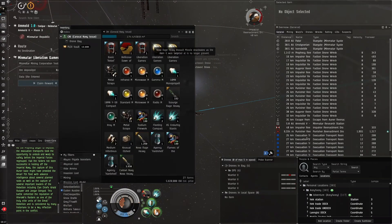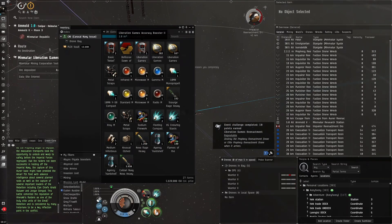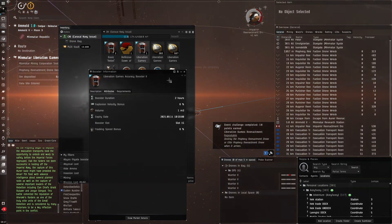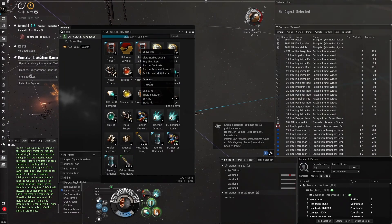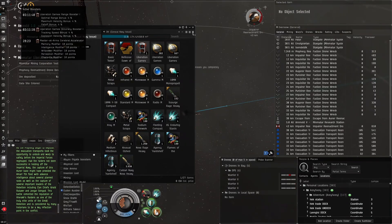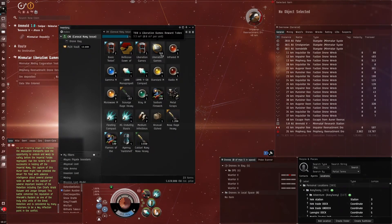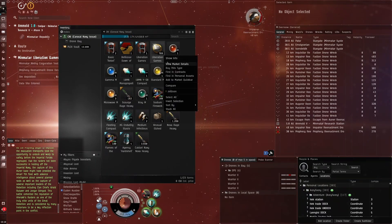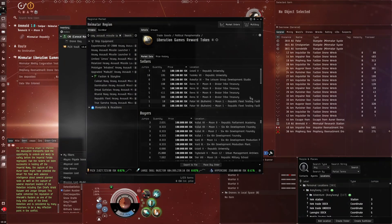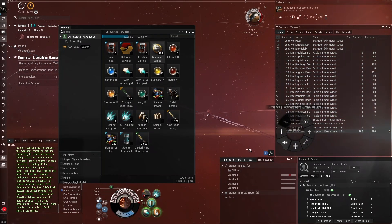There we go, and we always have these evacuation entities spawn after — kind of strange. An accuracy booster drops — I can't use it because I already used one a few hours ago. Looking at our total loot — we've got about 70 million here now from this session.